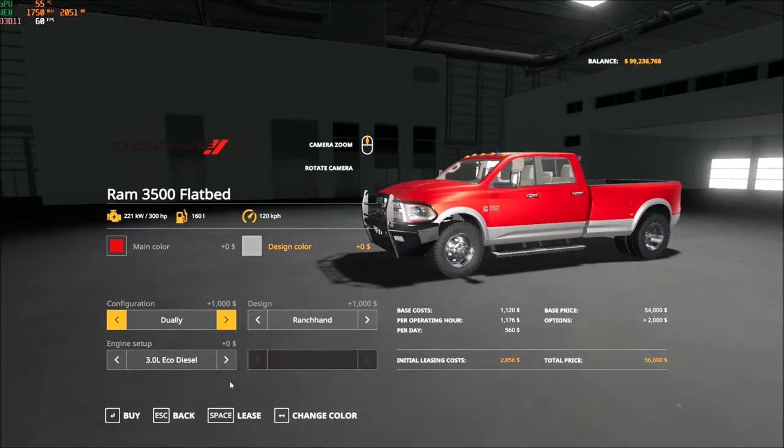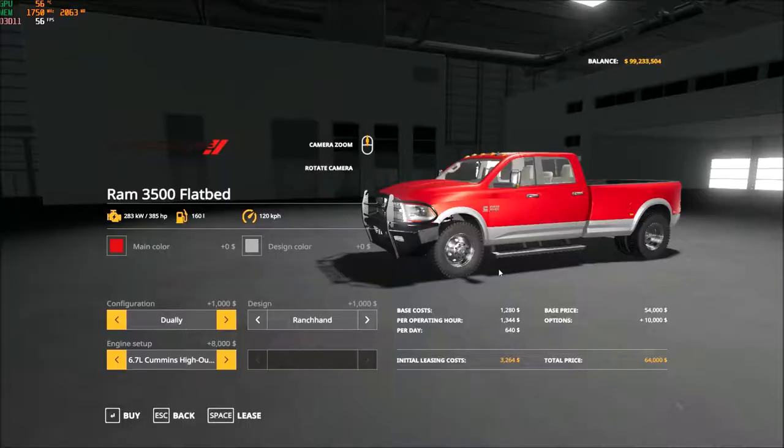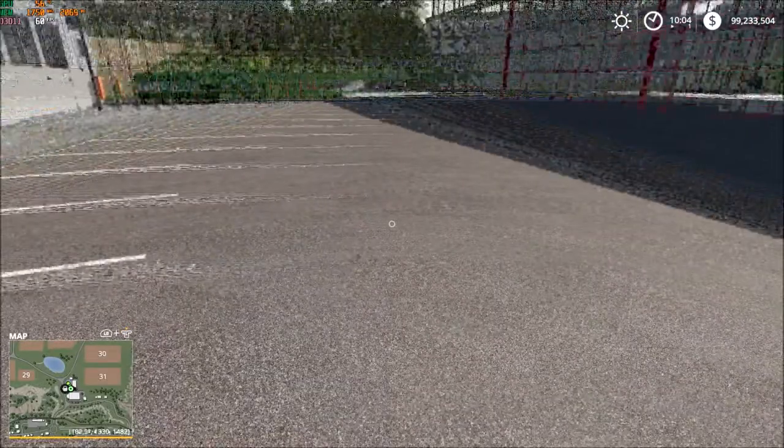It comes with a couple of engine options. We start out with a 300 horsepower eco diesel, move up to a 350 horsepower 6.7 inline six, and then we move up to the high output version which boosts power up to 385. So we're going to grab that one. I love this mod for the fact that you can change the paint job to suit what you like and the nice big chunky bull bar.